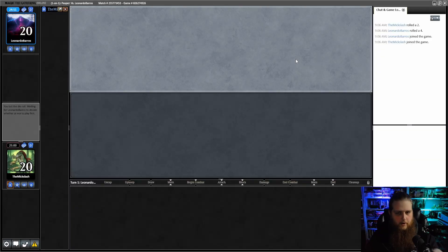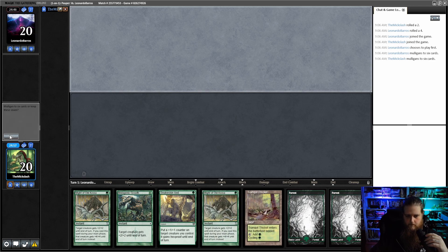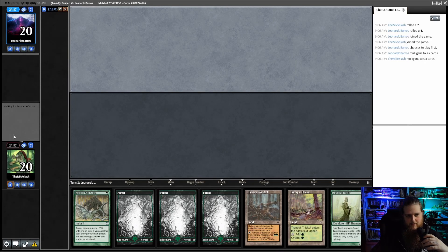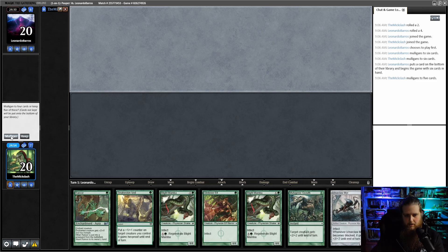Let's see what our opening hand has for us. We have no Infector, so it's a Mulligan. Sometimes you have to Mulligan a ton with this deck. Other times you just have a hot 7 and kill them on turn 3 or turn 4. But this isn't going to do it — another Mulligan. We'll go to 5. Can't Mulligan too much or else your plan doesn't work anymore.